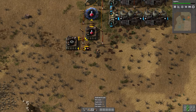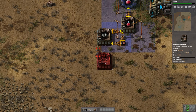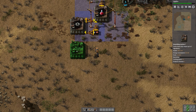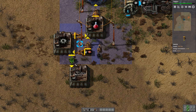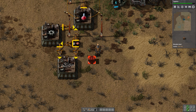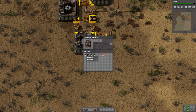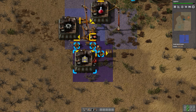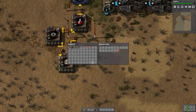What else do we need to automate? We need to automate some belt production. Belt production needs gear wheels and iron plates. Since that's not going to use all of its iron very quickly, we'll do something like that. You're going to be making belts and we'll get you some power. Just a little bit of a starter thing just to get some things running.